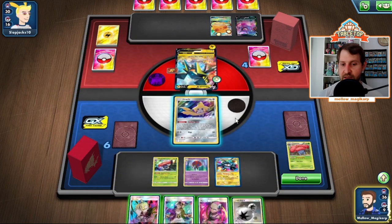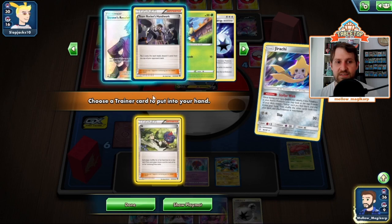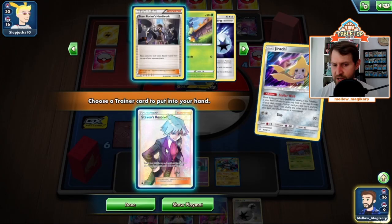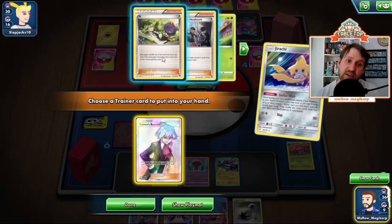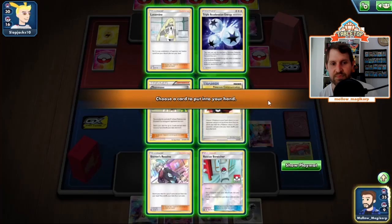We top deck a Double Colorless Energy and can make plays. We could Guzma, get the Orbeetle in the active, find the Stretcher, Vileplume it back in. We Stellar Wish and grab Stevens. We want to go Gladeon first to see what's prized. The second Lusamine is prized and the Stretcher is prized. We could have gone Gladeon for Teammates, but we already have a Stevens in hand. The Stretcher is the immediate play — get Vileplume reestablished this turn. The Lusamine is the long game. I don't actually need Lusamine to win because I've got Cynthia-Caitlin, and we can loop Lusamine and Cynthia-Caitlin over and over again. My opponent can't KO me next turn, so the Stretcher feels like the most optimal play.